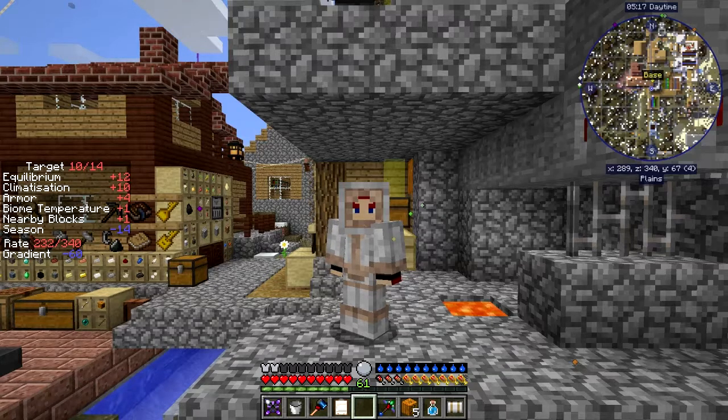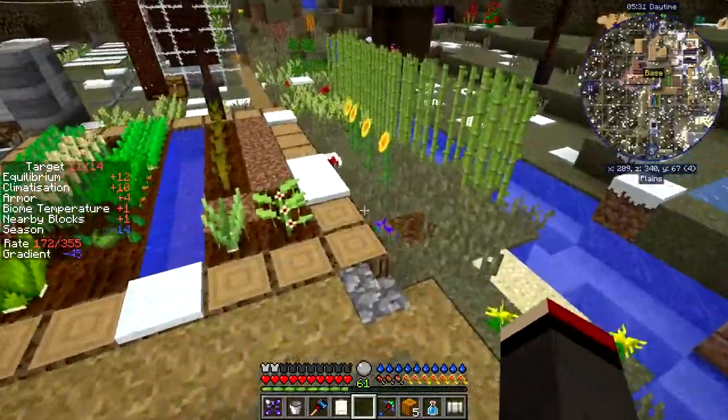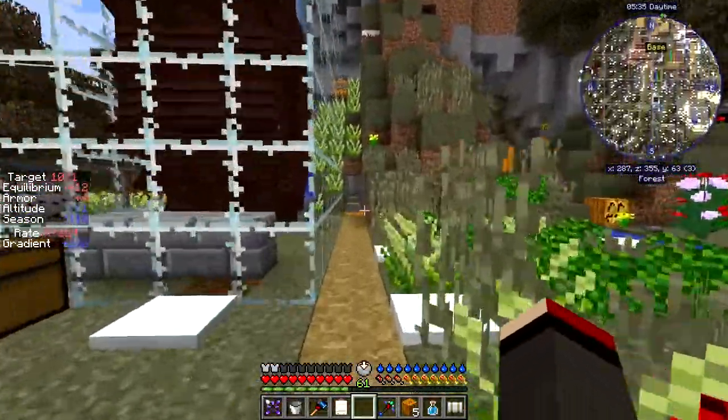Hello everybody and welcome back to Danny and Sons Real Tech Mod Pack. In this episode I found a bug - I think it's a bug, it seems to be. Have a look at that and also show you something else. Look at this - the water wheel is frozen over. I didn't really expect that but it's still running, but very slowly.